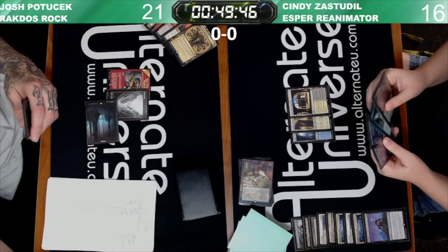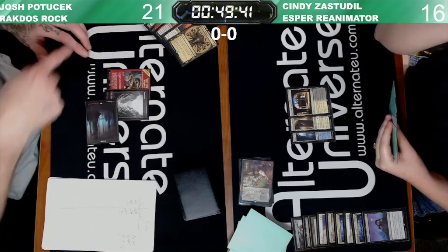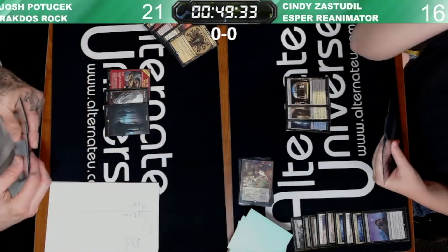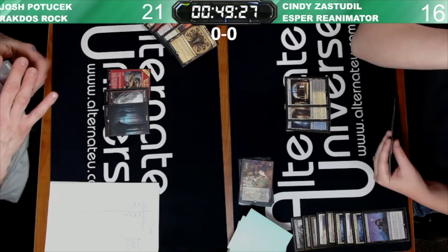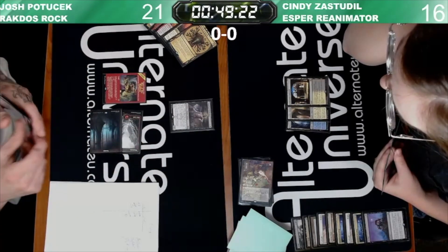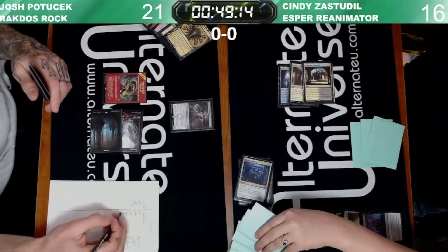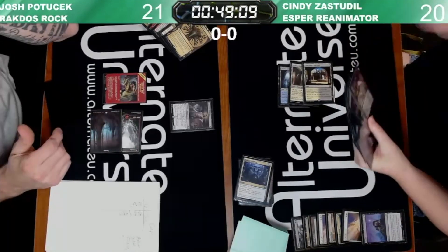Looks like a second Archon is what she just drew. She can flashback Faithful Mending — draw two, discard two. It's so good. There's a Tenacious Underdog. If you don't know what it does, it's a 3/2 for two mana with the Blitz mechanic, and it can be blitzed from the graveyard, which is pretty cool.